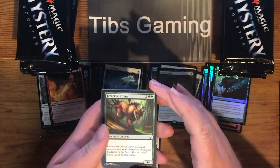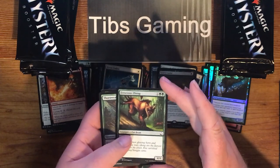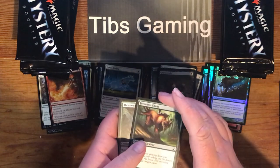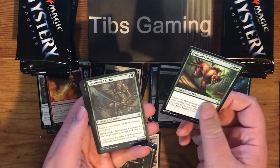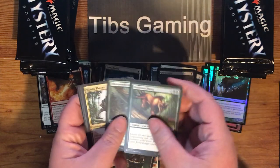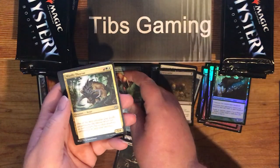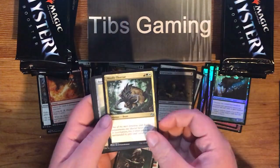Ferocious Zheng from Global Series One. I wonder if that just didn't do well — I don't think we've seen any news about a Global Series Two. Thornwheeled Archer. Woolly Thoktar — red, green, white for a 5-4. That's it, it's a beast.